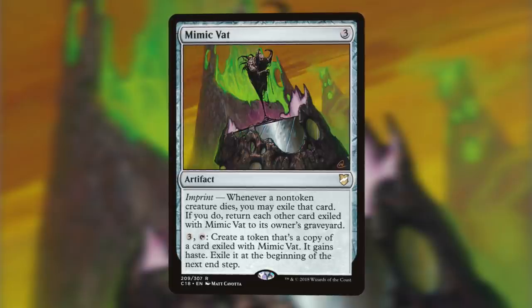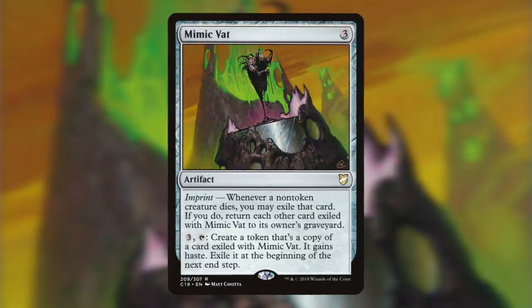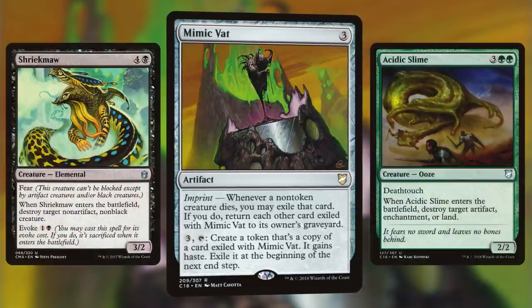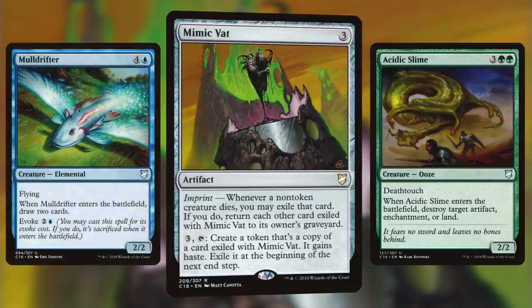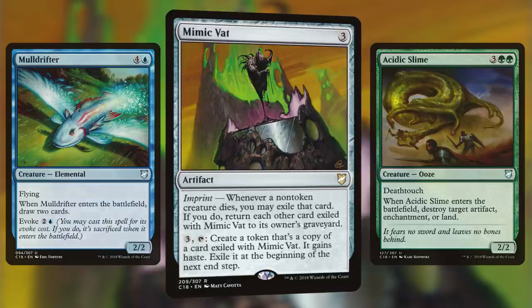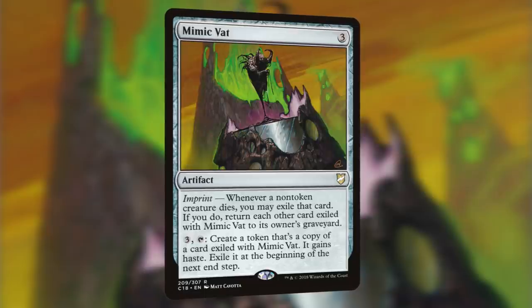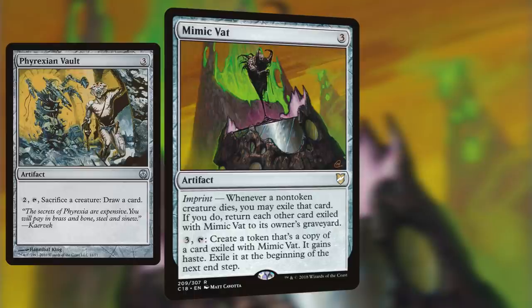First printed in Scars of Mirrodin, this awesome artifact allows you to really abuse Enter the Battlefield abilities. Essentially, whenever a creature dies, we're going to be able to make a copy of that creature for three mana. We can combine this card with cards like Shriekmaw, Acidic Slime, or Mulldrifter to really turn it into a value engine. The best part is that it isn't even really dependent on what you're playing, as it can take any non-token creature that dies and start making copies every turn. Also, don't forget that you can use a sac outlet like Phyrexian Vault to sacrifice the created token for extra value before the beginning of the next end step.